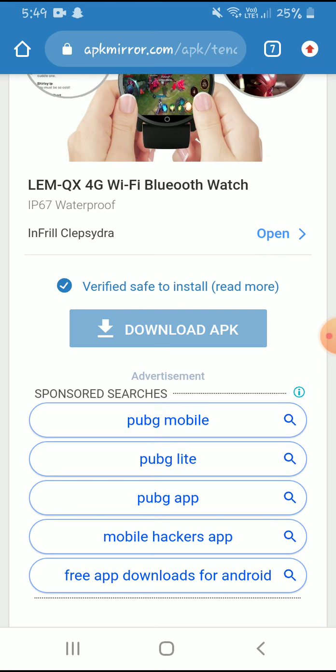After installing, there will be a 'Done' option and an 'Open' option. Click on 'Open' and the game will start downloading resources automatically.